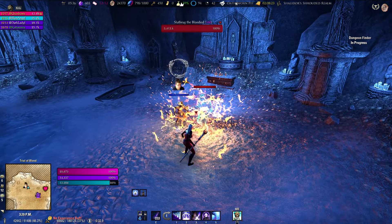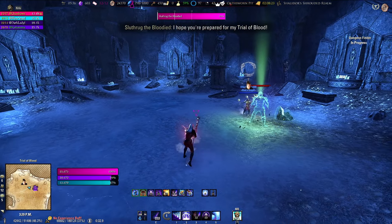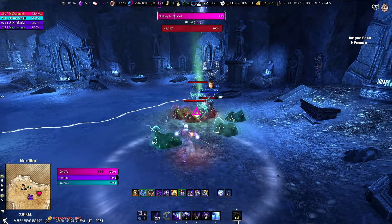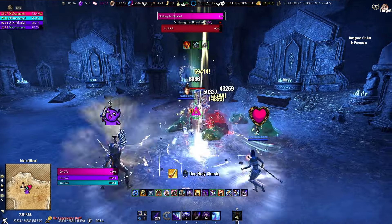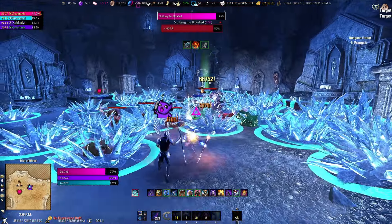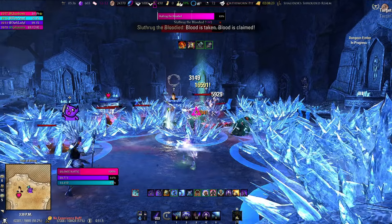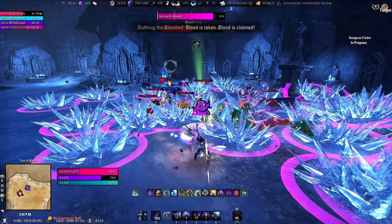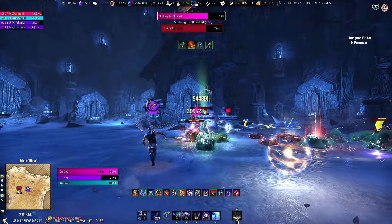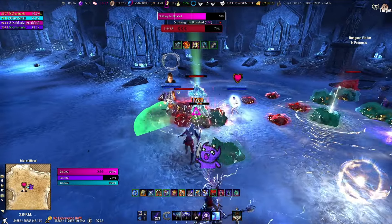This is Sluthrug the Bloodied and he's a straightforward gentleman. Tank and taunt him, turn him away from the group. Don't ever be too far away from him because he will gap close on you and there's a little mini explosion you don't want. He's going to summon ice circles all over the place — don't stay in them because each tick does more damage than the last to the point where it simply isn't safe. You can see up there in the top left how much it chunks your health. So don't get too far away from him and don't stay in those ice circles.